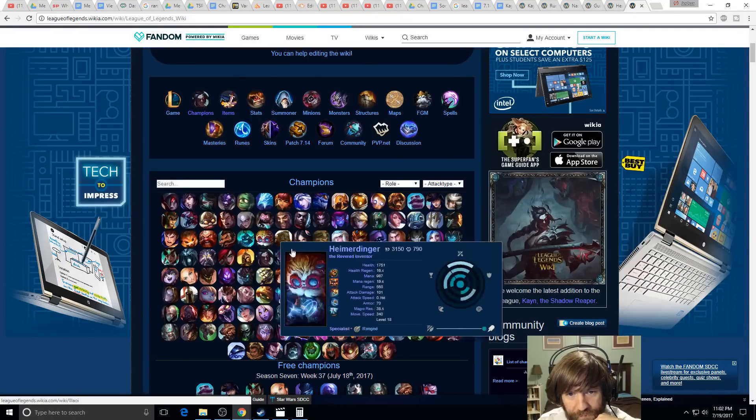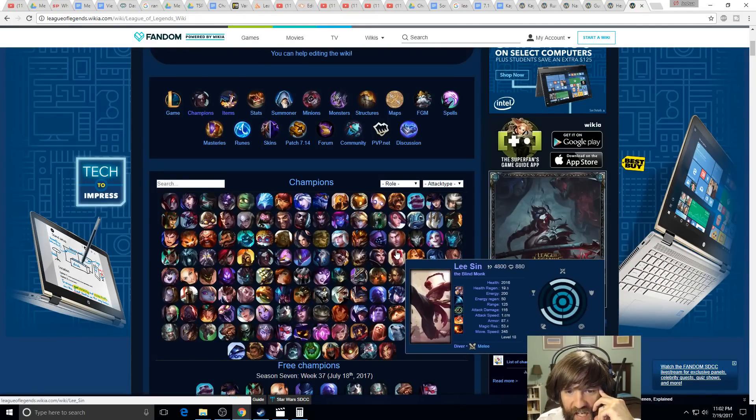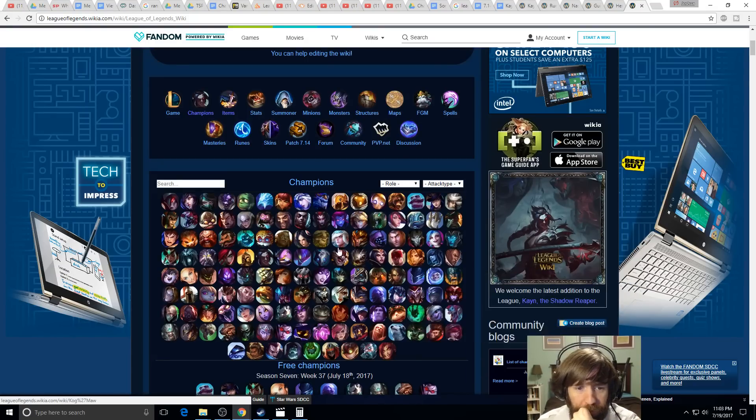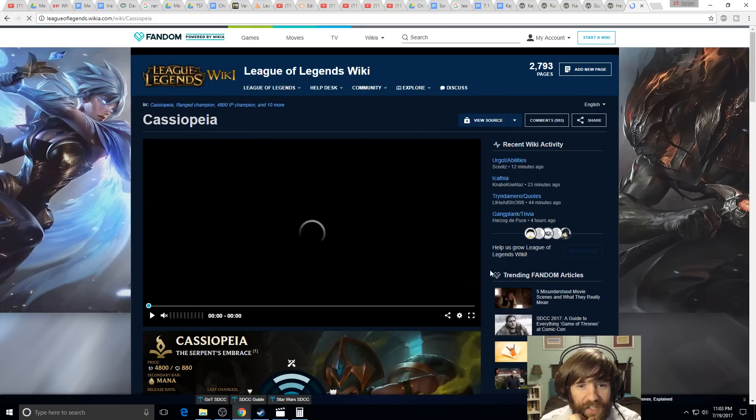Alice mentioned she likes to support AP carries in the bottom lane. If you're going to run an AP bottom lane I highly recommend Cassiopeia with Kayle. Cassiopeia has a lot of sustained damage, which is what you need from your bot lane. If people are running lethality top and mid — like Talon mid, Pantheon top, Rengar jungle — then running an AP bottom lane makes perfect sense.